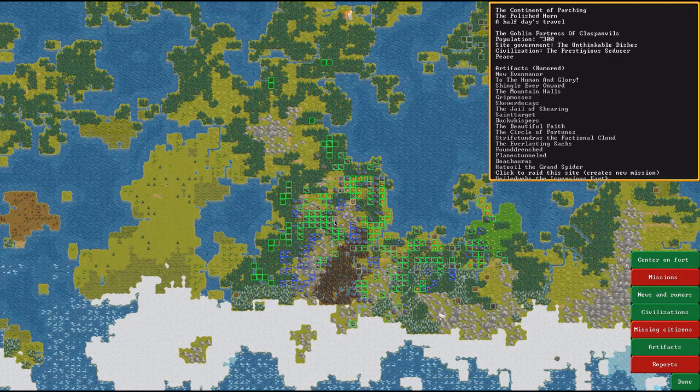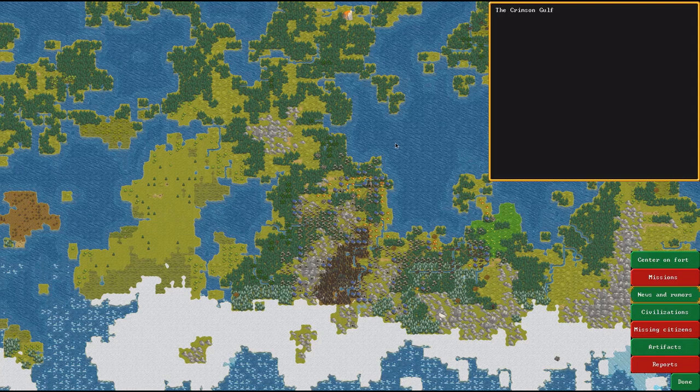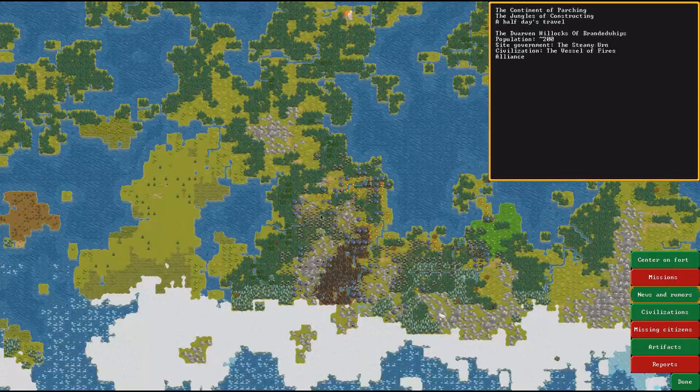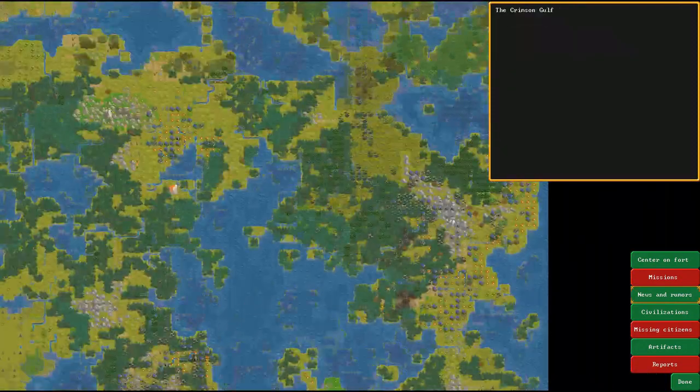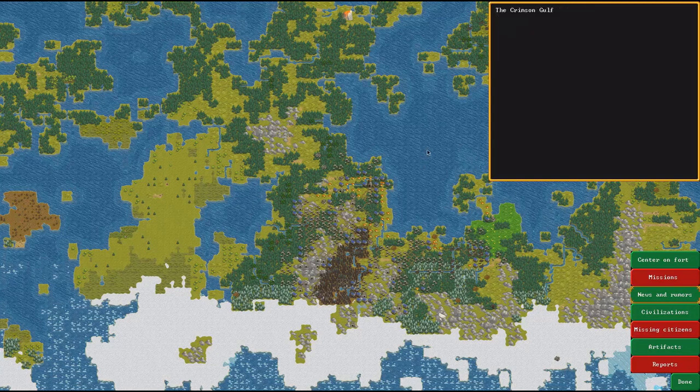That's a goblin fortress, not us. It doesn't seem very centered — use the brackets to zoom in. Look at the civilizations on the side: there's a dwarven one you're at peace with. We're somewhere in this region — you're in dwarven civilization territory. There are little dwellings in the mountains nearby — that's less than a day's travel.